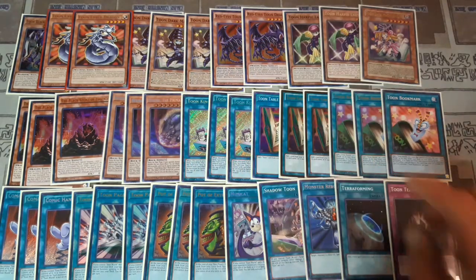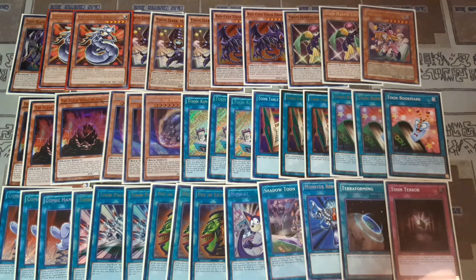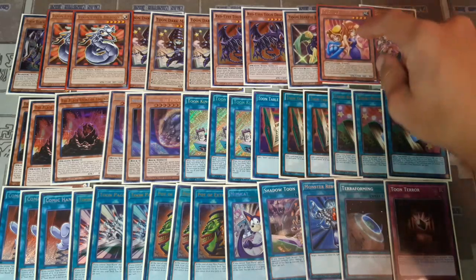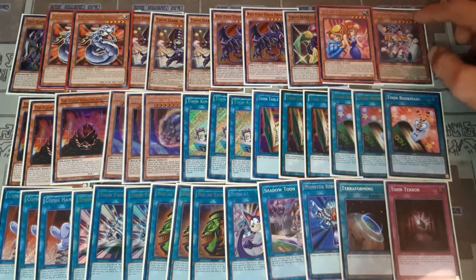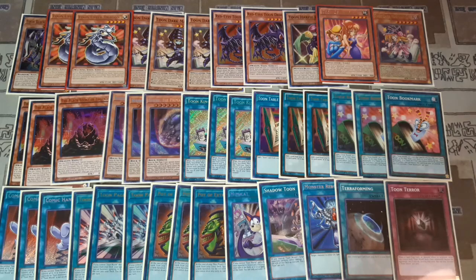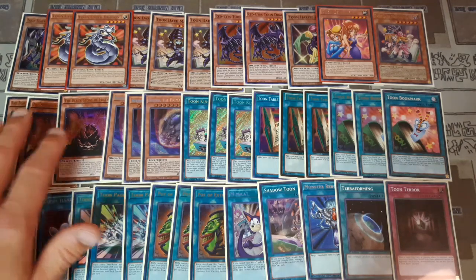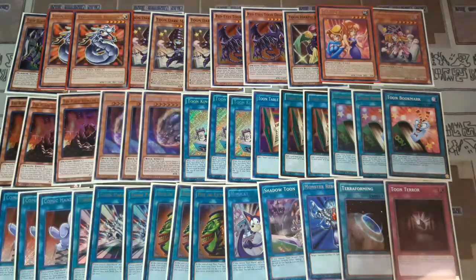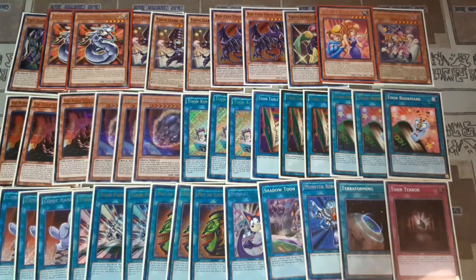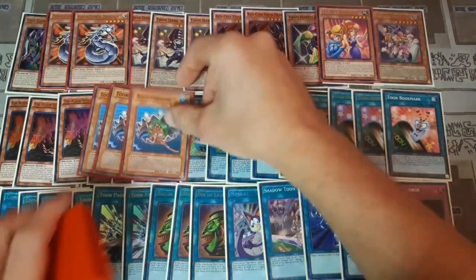We're still keeping two Toon Dark Magician, the Toon Red-Eyes, and since it's not going to be all that critical I would probably drop down one of the Toon Harpy Ladies and swap in a Toon Gemini Elf — Gemini Elf is going to help you discard cards out of your opponent's hand. I would still keep the Toon Dark Magician Girl because she can attack on the turn she's summoned. Then for the three Nibiru we're just going to replace those with three Toon Mermaids.